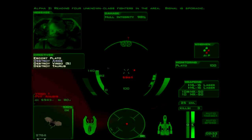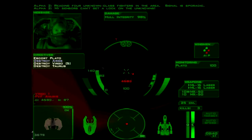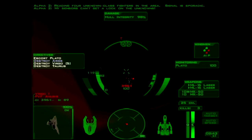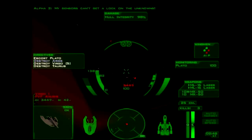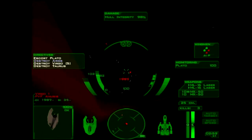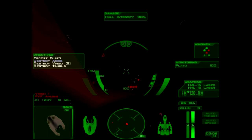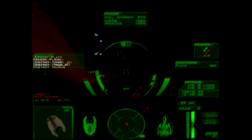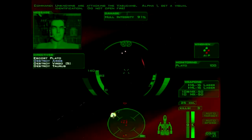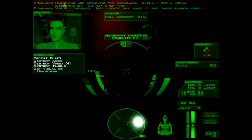We're reading four unknown class fighters in the area. Signal is sporadic. My sensors can't get a lock on the unknowns! Enemy wing just arrived! Unknowns are attacking the bassoon. Alpha-1, get a visual identification. Do not open fire! Visual confirmed. Intelligence will want to see these sensor logs.